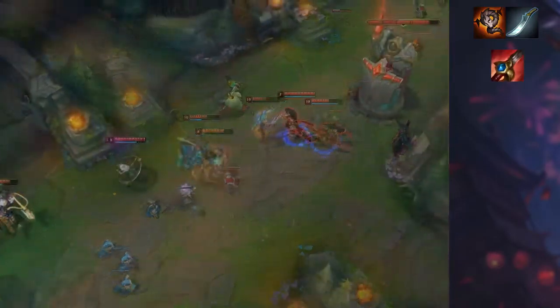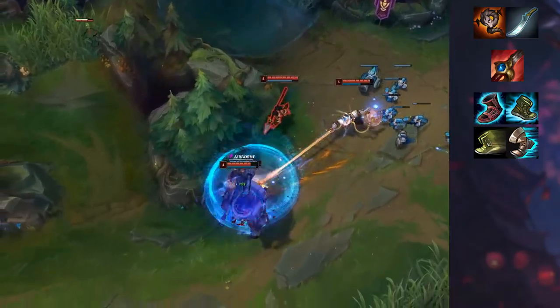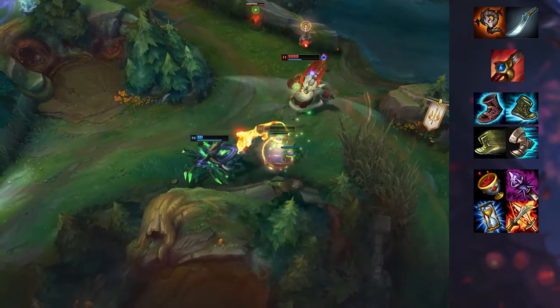Nidalee's E is Primal Surge. Nidalee heals herself or an ally, which is increased by the missing health of the target, and it will grant the target attack speed. Another thing to note is that when you damage an enemy with your W or Q, it will reduce your ultimate cooldown to 0.